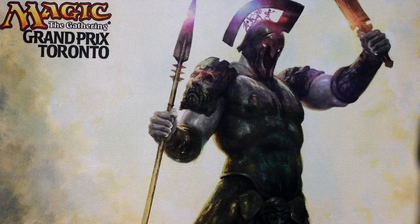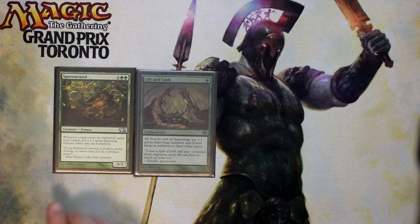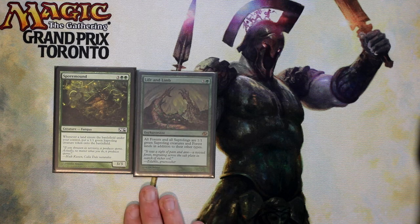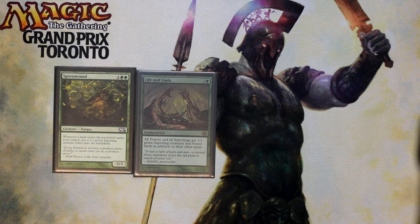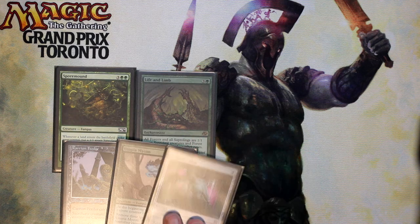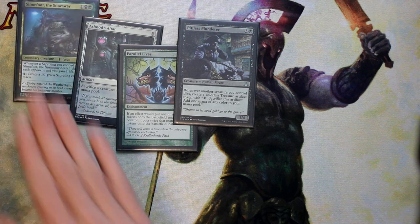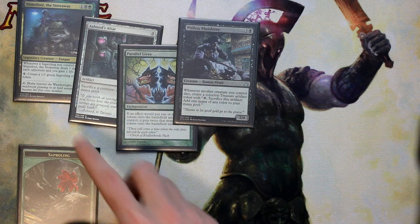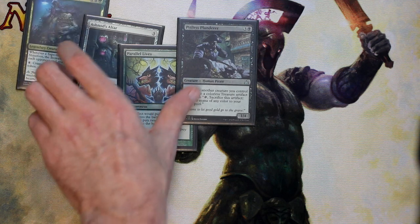Lastly, I want to go through some combos we have. Our first combo is Spore Mound and Life and Limb. Spore Mound says whenever a land enters the battlefield create a 1/1 saproling, and since Life and Limb makes all your saprolings into forests and all your forests into saprolings, whenever you play a forest it'll also be a saproling giving you a saproling which is also a forest — creating infinite saprolings. We just need a sacrifice effect to stop the loop, which we have in Carrion Feeder, Utopia Mycon, and Ashnod's Altar. Another combo we have is with Slimefoot, Ashnod's Altar, and Parallel Lives — Pitiless Plunderer can get us extra mana. We create a token, Parallel Lives gives us two tokens, sacrifice to Ashnod's Altar for two mana, giving us four mana to create another saproling — and we can do this to create infinite saprolings and infinite mana.